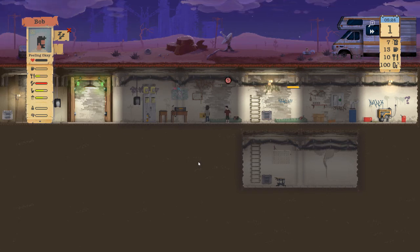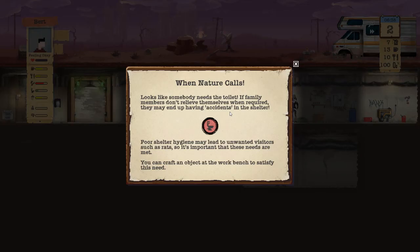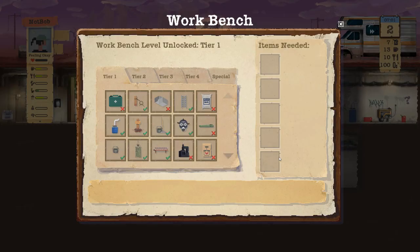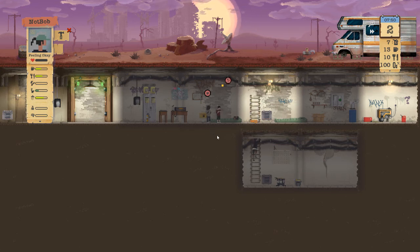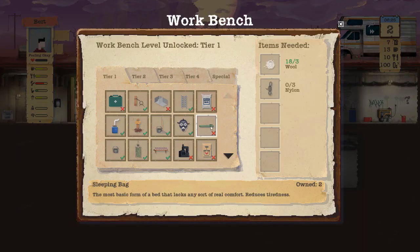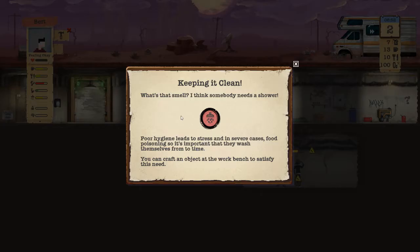Once he wakes up I'm sending him out on expedition. Bob's sleeping, she should wake up and I'll have her be the crafter. She needs to use the toilet! Let's get her to craft a bucket — this is gonna be the bathroom. Burt, craft item — shower, place it as close as possible. Keeping it clean: poor hygiene leads to stress and in severe cases food poisoning, so it's important they wash themselves from time to time.